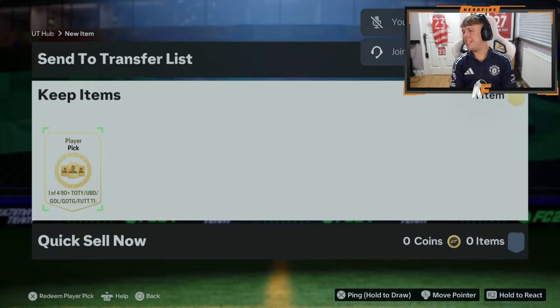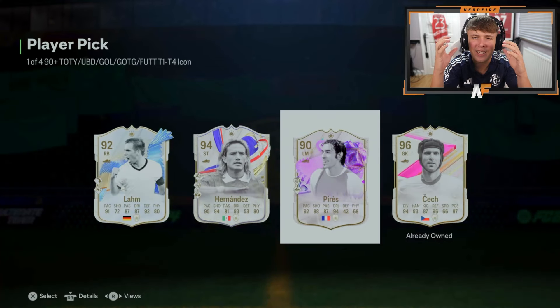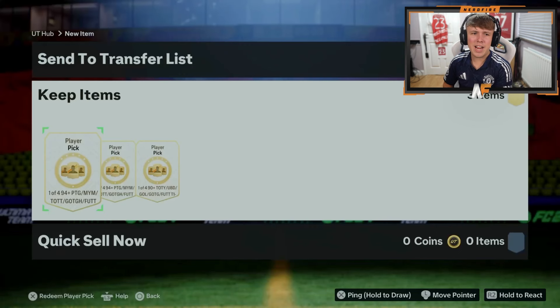Musty Cow is here with another 90 plus icon pick — back to the icon picks. Oh, he already owns Chek — apparently he's insane in game as well. Hananas isn't the worst, five star five star, but yeah Chek would have been nice if he didn't already own him.